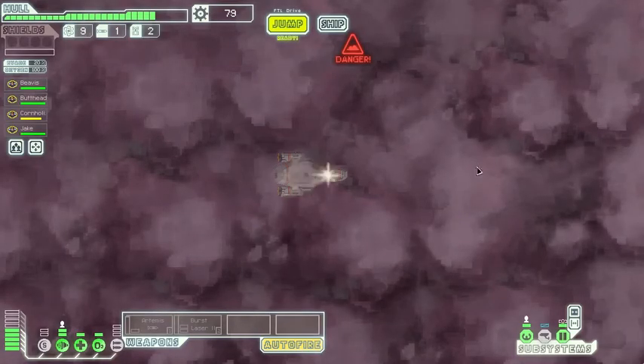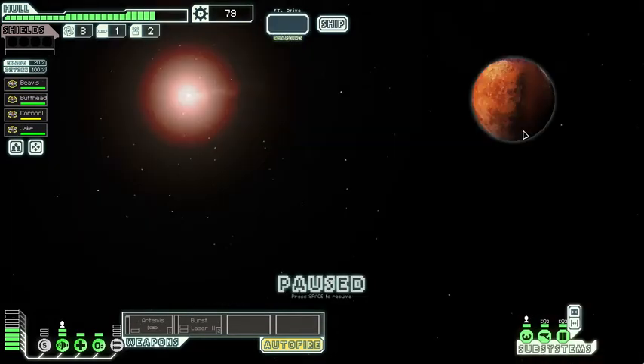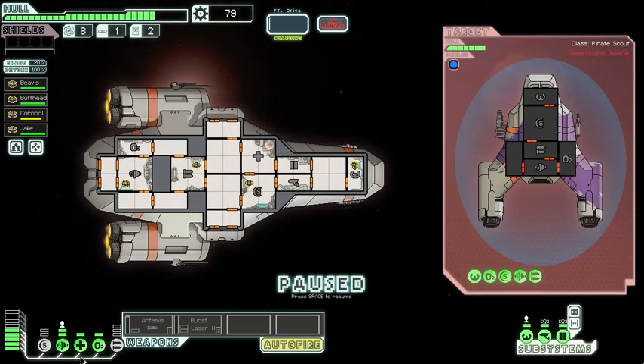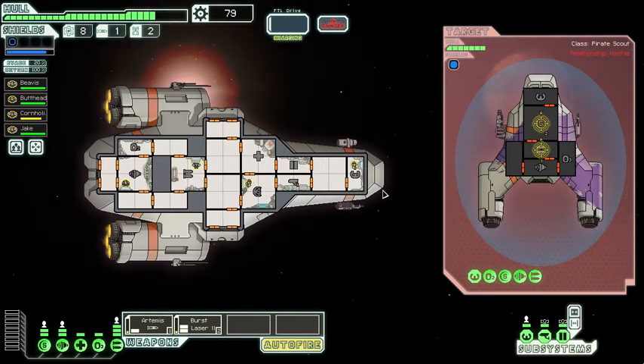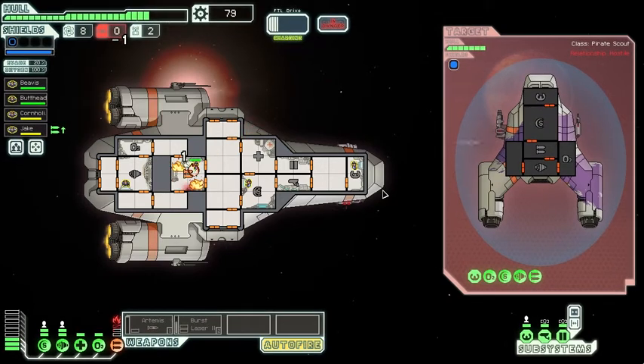Let's go back over here and over here. A well-armed pirate ship: 'Hand over one of your crew members and the rest of you can go free unharmed.' I don't freaking think so buddy! Get our shields up, get our weapons up - Artemis pointing at their weapons, burst laser on their shields. Let's do this! Boom, shields are up! Oh you think you can touch this man - oh shit, you freaking can!